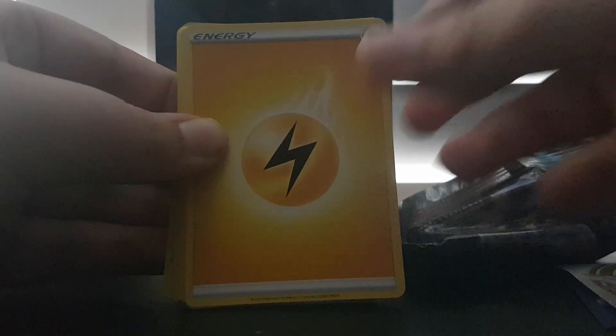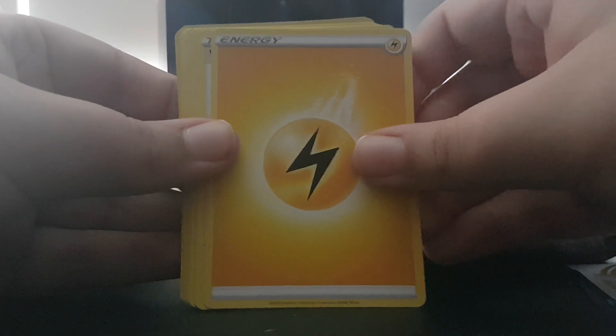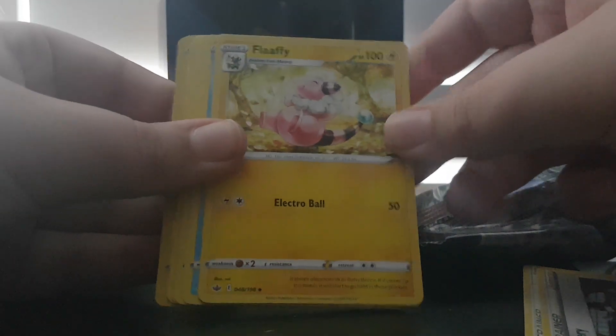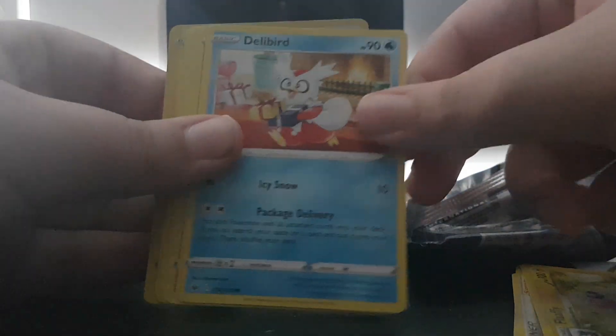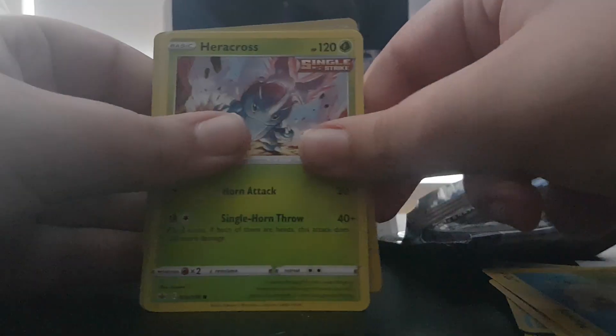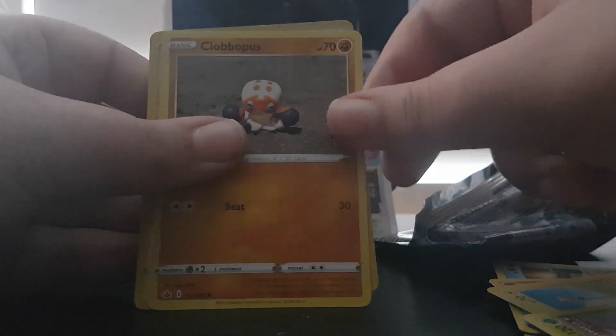Let's get into our first pack of Chilling Rain. For the first pack: Electric Energy, Weeding Gloves, Avery, Flaffy, Delibird, Larvesta, Mareep, Heracross, Clawbopus, Blitzel, and Tauros.